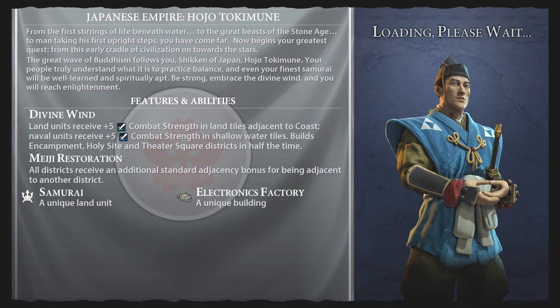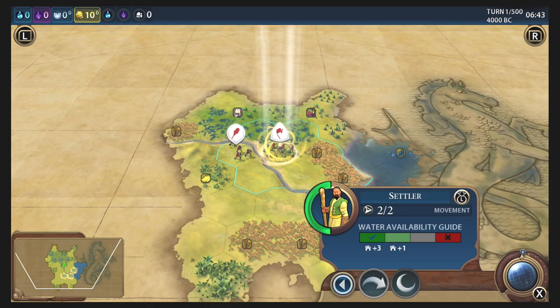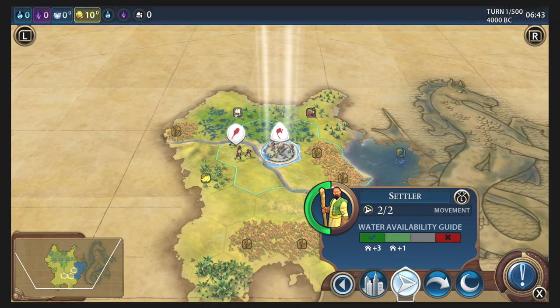The great wave of Buddhism follows you, Shikin of Japan, Hojo Tokimu. Your people truly understand what it is to practice balance, and even your finest samurai will be well learned and spiritually apt. Be strong, embrace the divine wind, and you will reach enlightenment. Thanks Sean. You can see load times are a little bit longer — certainly longer than PC, a little bit longer than iOS. It's ready to begin now, but it's a little bit longer.